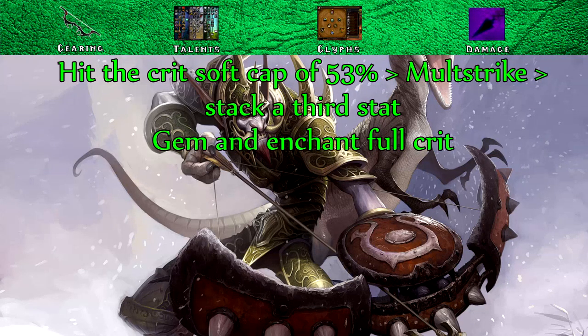Crit is the most important due to the effects of Careful Aim, which increases your crit chance on Aimed Shot while your target is above 80% health and during Rapid Fire. When you crit with Aimed Shot you generate 20 extra focus. This means you must try to hit the crit soft cap, which is about 53%. Try to get 53% crit and once you've achieved that you can start focusing on other stats. You should be gemming and enchanting full crit to achieve the cap, and once you've hit it, enchant Multi-strike instead.